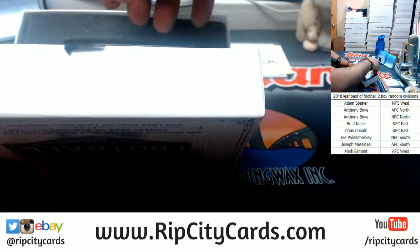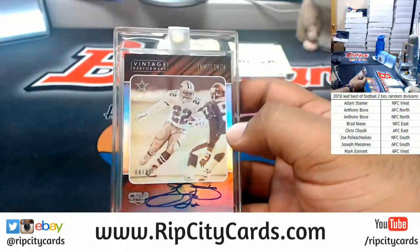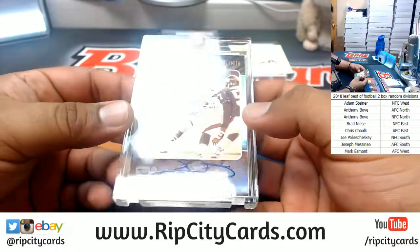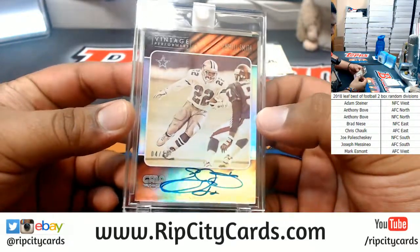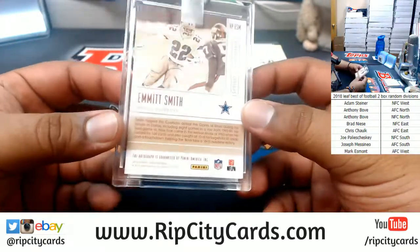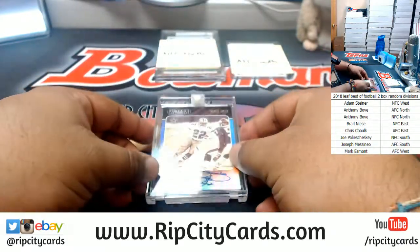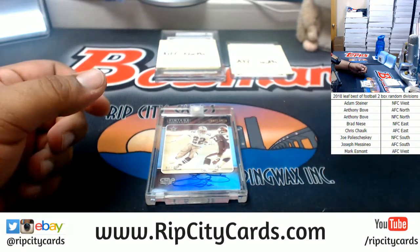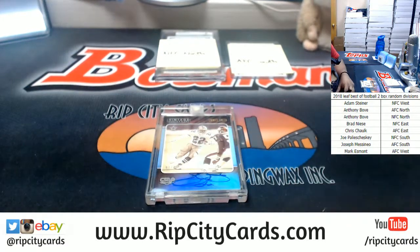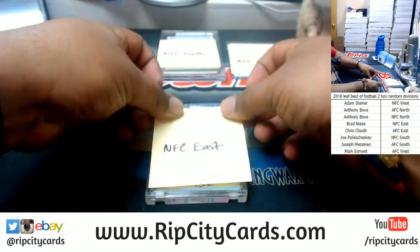And last but not least — oh, that's cool, man. Check that out: Emmitt Smith, 4 of 10 on-card autograph from Gala Football. The Cowboys are NFC East. That's pretty sweet. NFC East — my man Brad. Dude, you are smoldering hot fire right now. And that's going to be the break.